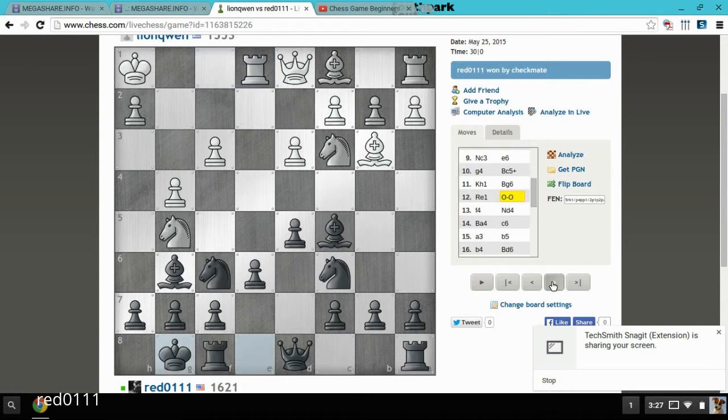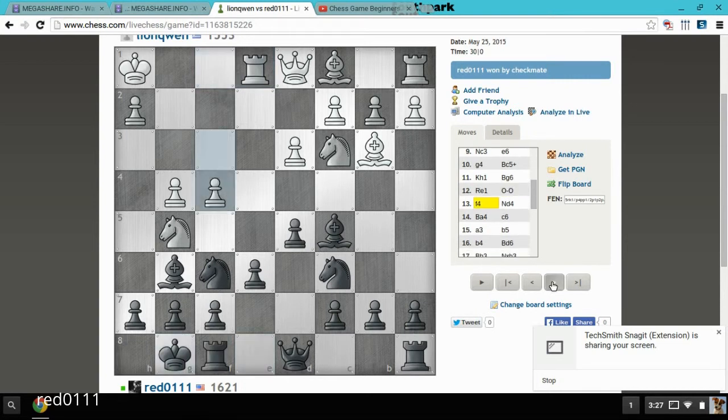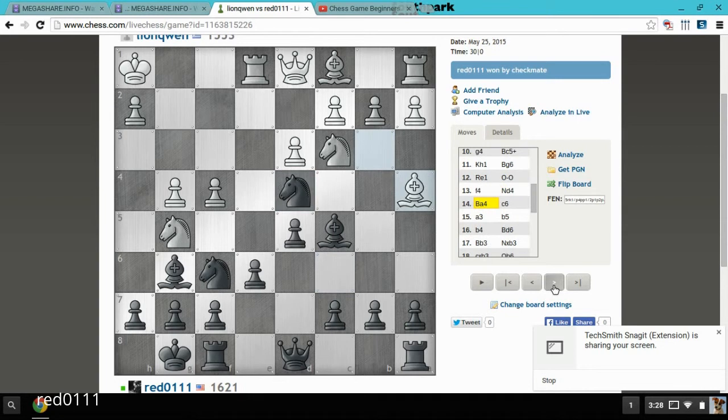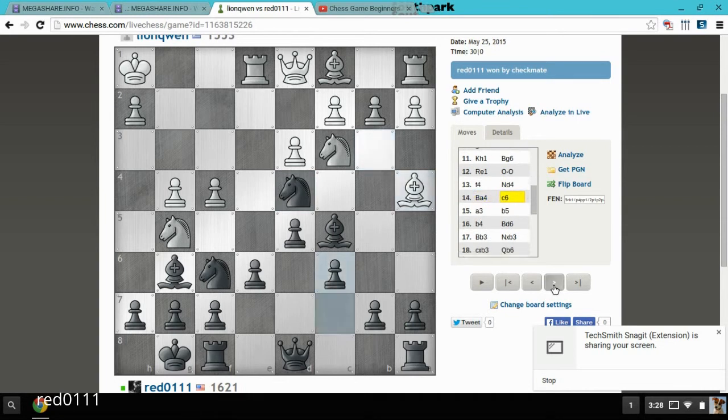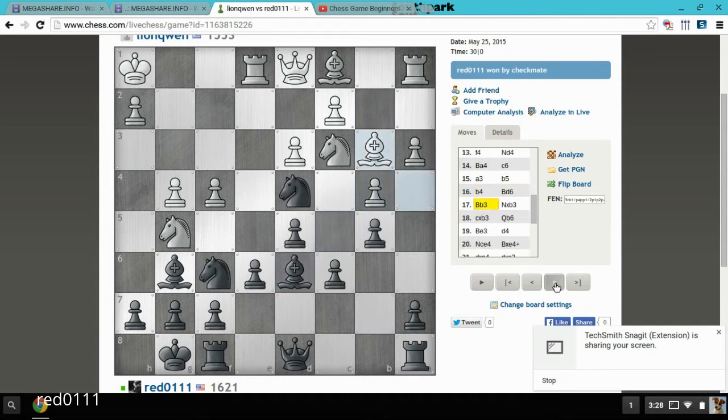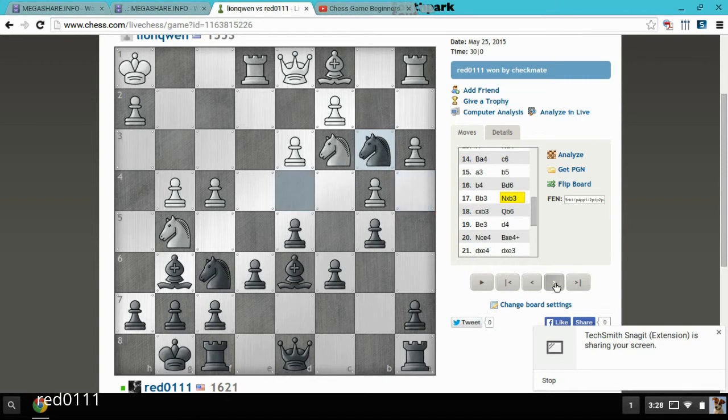He lines up his rook with my king, I castle, and he's really going for it — bringing out everything, pushing everything towards my king's side, and the pawn storm is coming. I play knight d4, attacking his bishop, and he of course does not want to lose it. I play pawn to c6, and he's getting ready for the attack on my bishop. I beat him to it, he still plays it, I move back, and he plays bishop to b3.